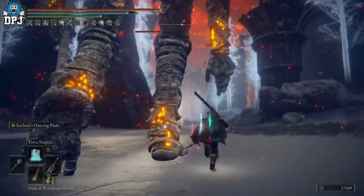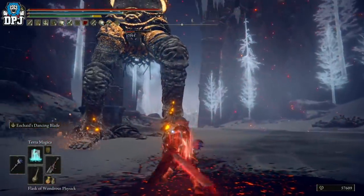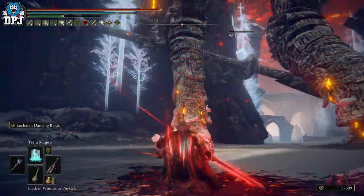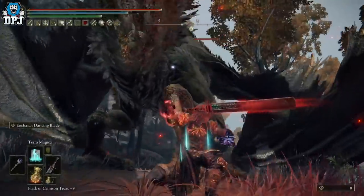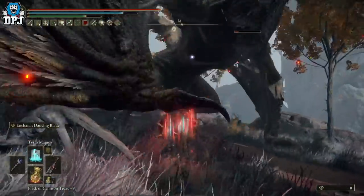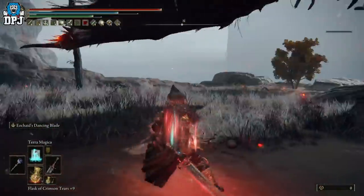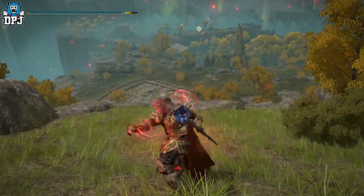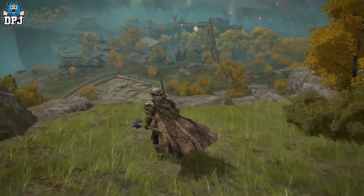The buff makes it way more efficient in regards to its weapon skill. Previously, once you committed to using the weapon skill you were stuck in it, so if you missed the target you were basically a sitting duck until the animation ended. Now you can roll out of it. The Dancing Blade — once you use it, you can now dodge back out of it, which is way better for both PvE and PvP.